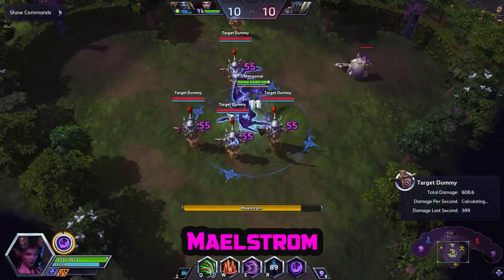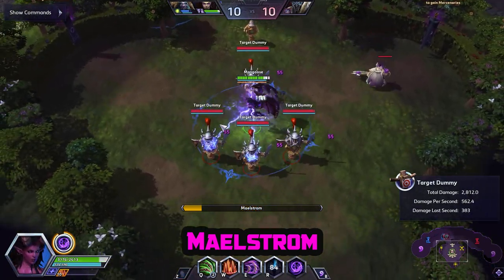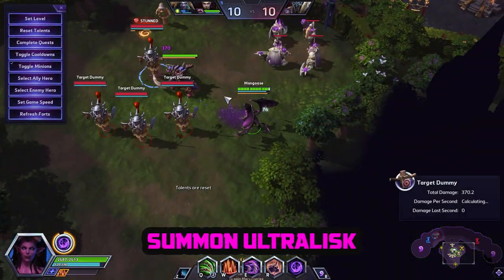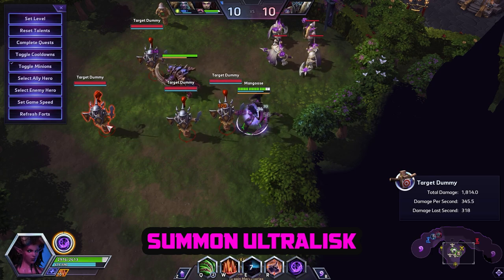Most heroes in Heroes of the Storm have two ultimates to choose from. Kerrigan's first is Maelstrom, and that's like a constant AoE around you. The second one is Summon Ultralisk — you summon a little buddy that will charge forward and stun a target. You can then direct him to attack whatever you want.